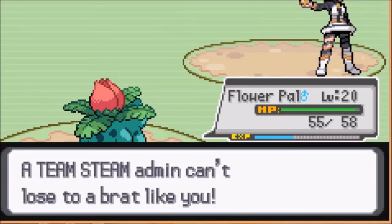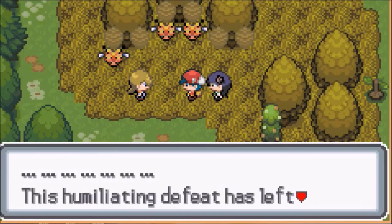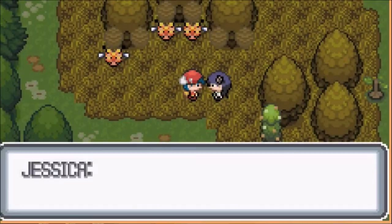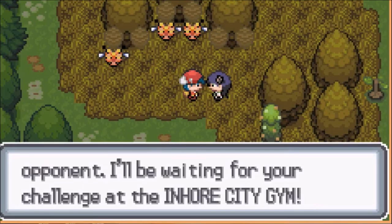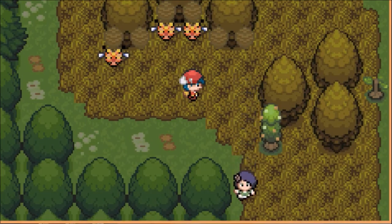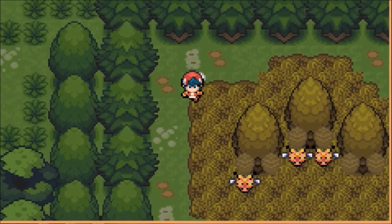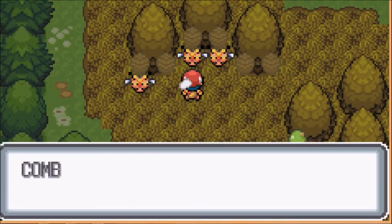Impossible! A Team Steam admin can't lose to a brat like you! I'm not sure I talk like a Team admin would. This is humiliating — I can't do it. Yeah, you're speechless. She's gonna keep coming back until she defeats me — okay, whatever. Thanks for saving me — you really look like a formidable opponent. I'll be waiting for your challenge at the Inhor City Gym. No Combi with me.